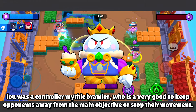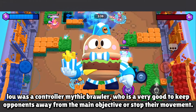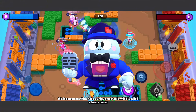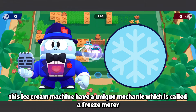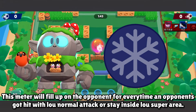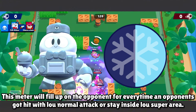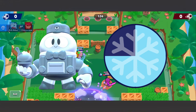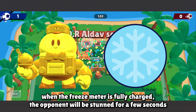Low is a controller mythic brawler who is very good at keeping opponents away from the main objective or stopping their movement. This ice cream machine has a unique mechanic called the freeze meter. This meter will fill up on the opponent every time they get hit with Low's normal attack or stay inside Low's super area. When the freeze meter is fully charged, the opponent will be stunned for a few seconds.